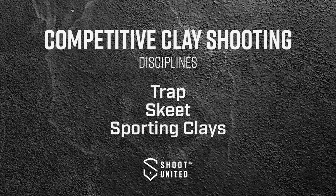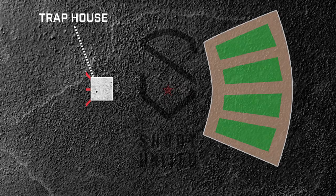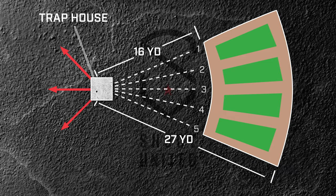In competitive clay shooting, we have three main disciplines: trap, skeet, and sporting clays. In trap, you have a house directly in front of you with all the birds going away or quartering. You're going to shoot from five different shooting positions, always starting at the 16-yard line and working your way back to the 27-yard line, for a total of 25 targets at each trap field.